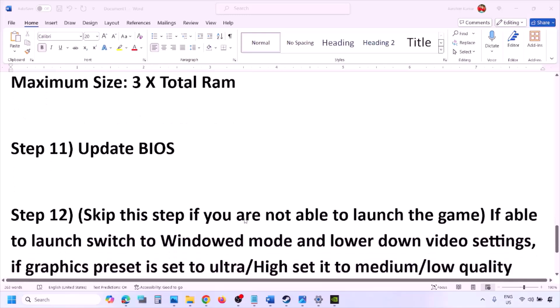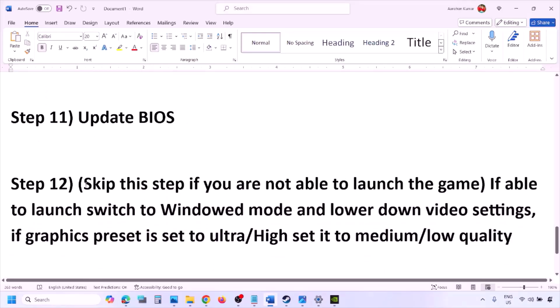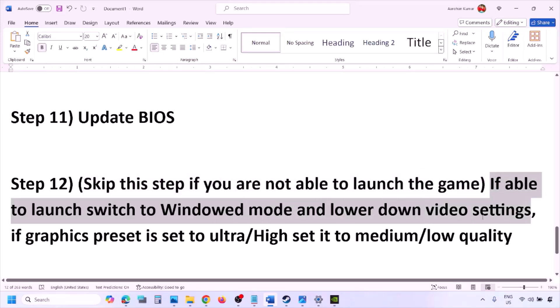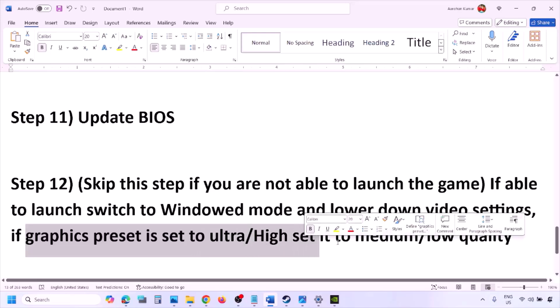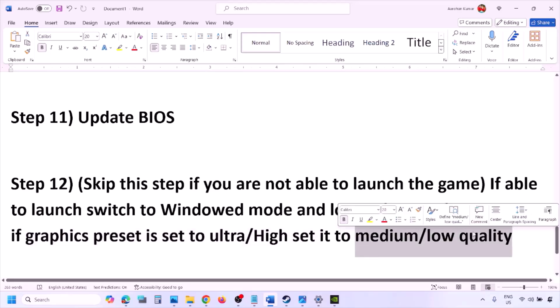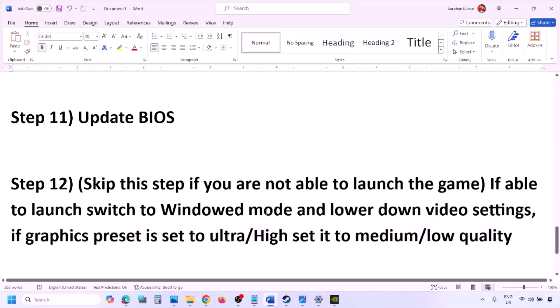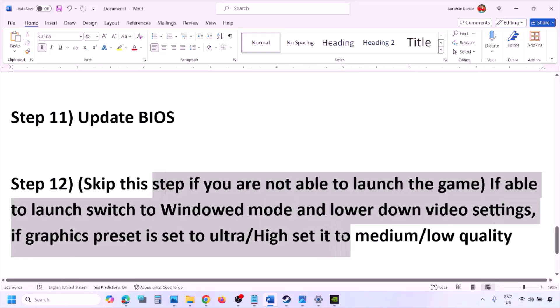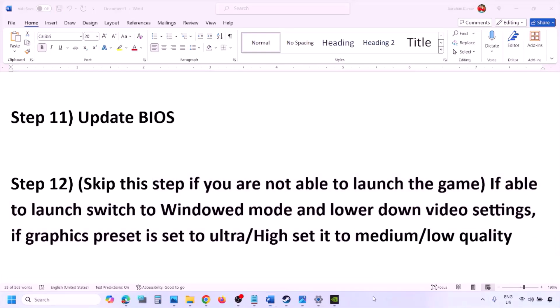You can skip this step if you're not able to launch the game at all. If you are able to launch it, switch to windowed mode and lower the video settings — if the graphics preset is set to Ultra or High, set it to Medium or Low. Also try turning V-Sync off or on, and make other changes in the graphics settings to lower them, then launch the game and check.